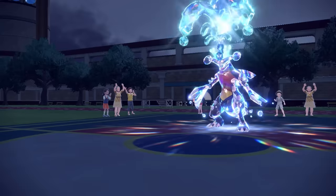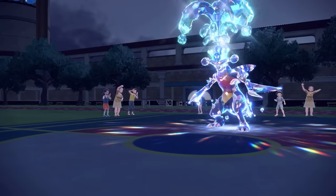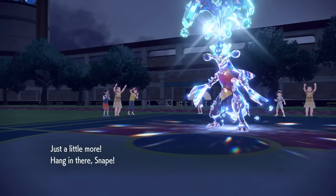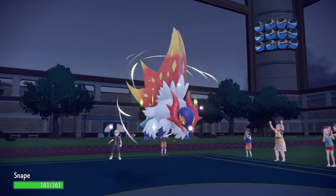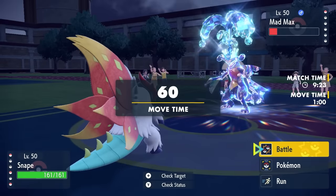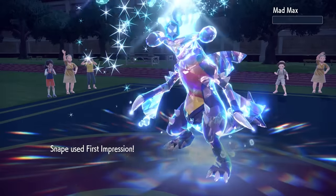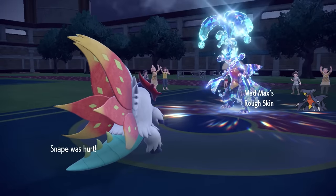Luckily, we were able to get enough chip onto Garchomp to where I can go ahead and bust out the slitheriest little fella with Choice Band First Impression. Our main goal now is to just make a good first impression on the guy — and that is just going to go ahead and kill the Garchomp.